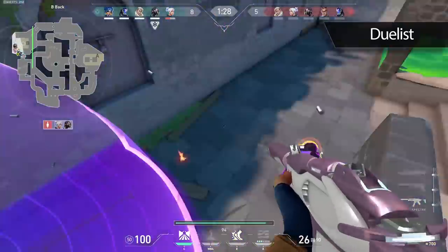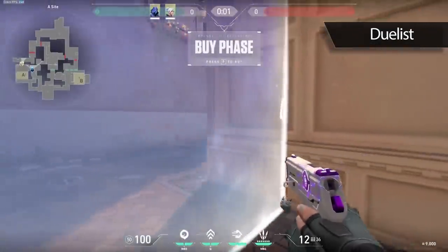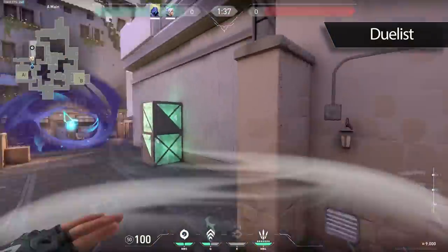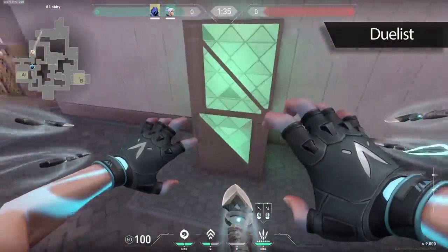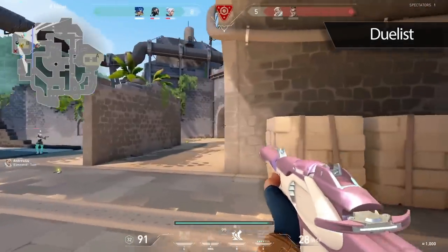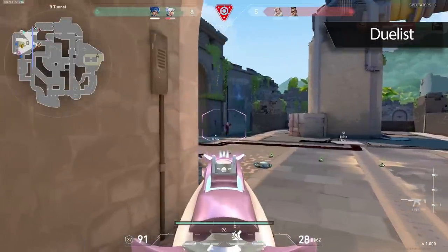This rule also applies on defense. When you're looking to make a play, ask your Omen to blind for you. I do this a ton on Ascent when I plan to push out mid main — I'll have my Omen blind for me, then I'll dash in to take advantage of the fact that the enemies can't see, and I'll get a free pick or sometimes two. Valorant is a team game, and even duelists aren't supposed to be able to do everything by themselves.